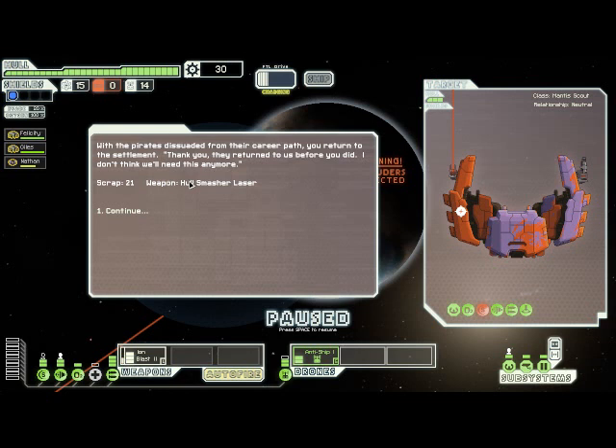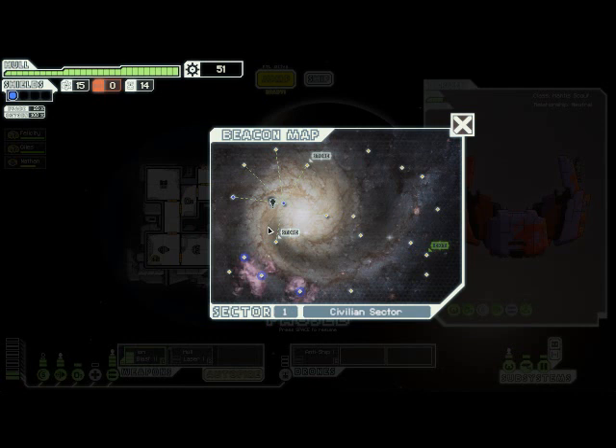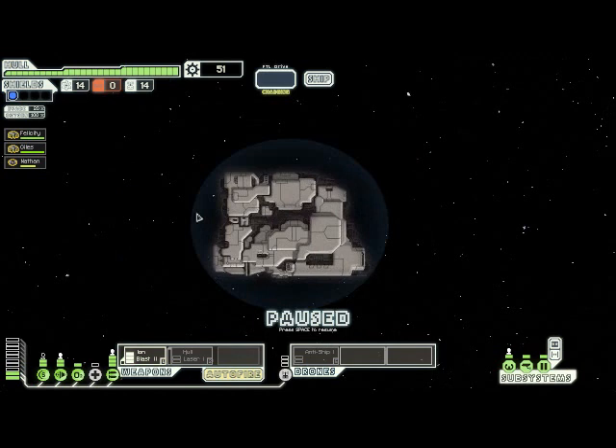As a reward, we get a bunch of scrap and, more importantly, a hull smasher laser, which is good because now we have some offensive firepower. We don't have enough power to run both of our weapons yet, so I'll still be relying on the anti-ship drone, but I'm going to make upgrading our weapons a pretty high priority. There are two stores within range, so I'm going to jump to the upper left and loop around to the upper store so we should have some extra scrap by the time we get there.